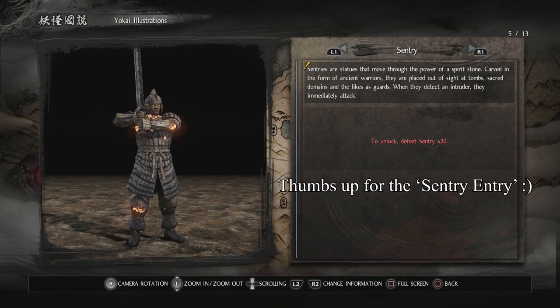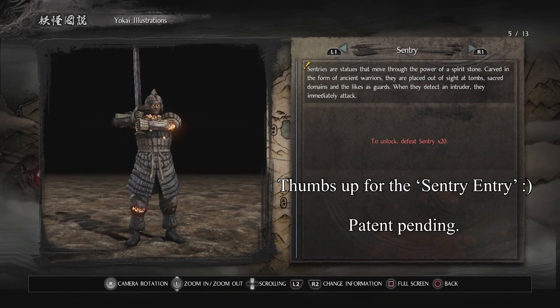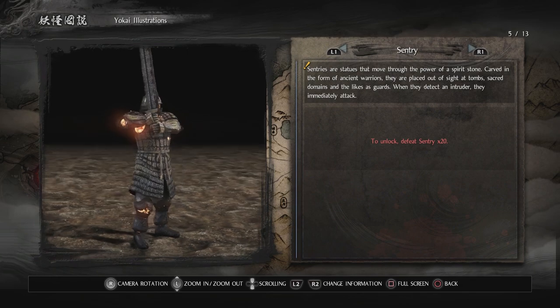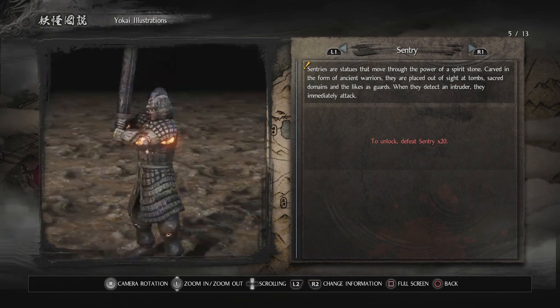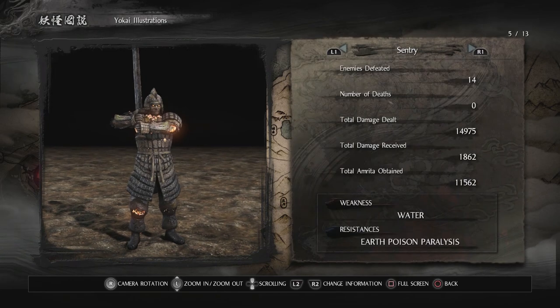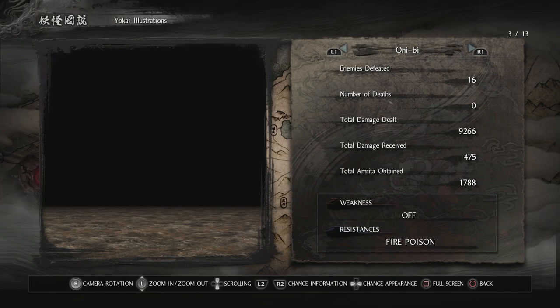Sentries are statues that move through the power of a spirit stone. Carved in the form of ancient warriors, they are placed out of sight at tombs, sacred domains, and the like as guards. When they detect an intruder, they immediately attack — and they certainly do, these guys pack a punch. Their weakness is water specifically — water is very powerful against them.